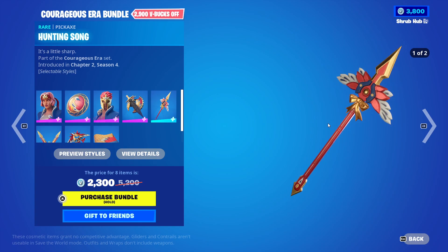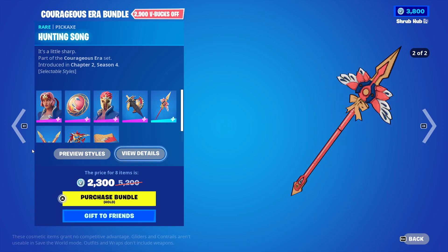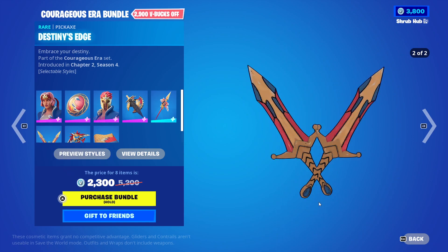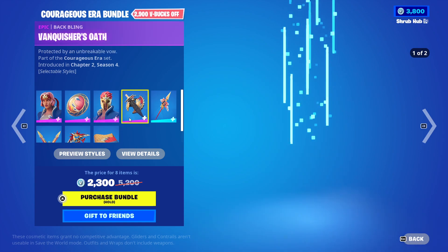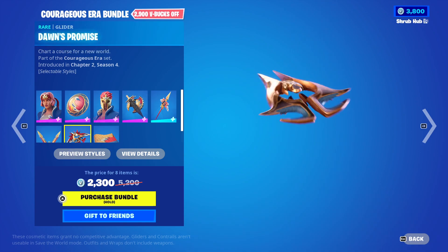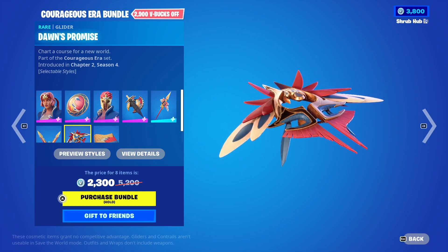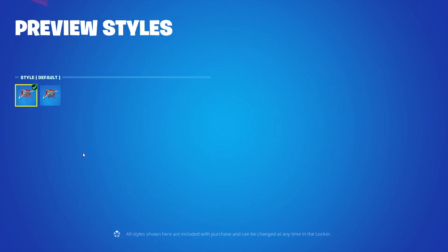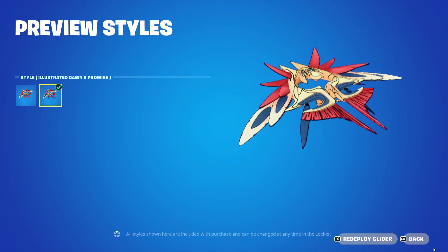Then we have the Hunting Song pickaxe from Chapter 4, with the illustrated edit style. And then we have the Destiny Edge pickaxe from Chapter 4, with the illustrated edit style. Fun fact, this pickaxe comes with Morrow — it also attaches to his backbling. Then we have the Dawn Bonus glider from Chapter 4, with the illustrated edit style, if you would like to change it. It's pretty nice.